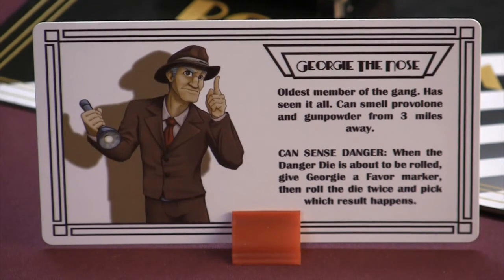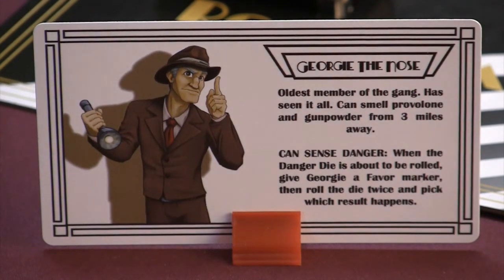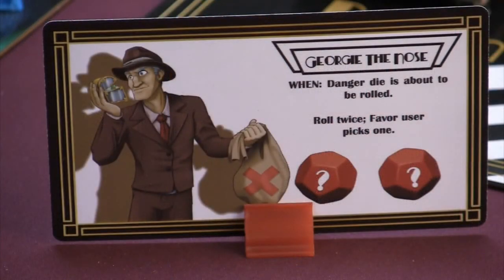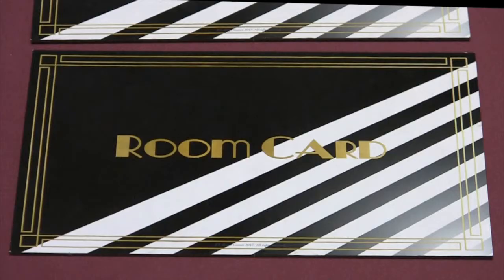Time to get to know each other! Each player should read the white-bordered side of their character card out loud to everyone, and then place the character card so that the black-bordered side faces the other players. The youngest player unlocks a room, followed by the oldest player.